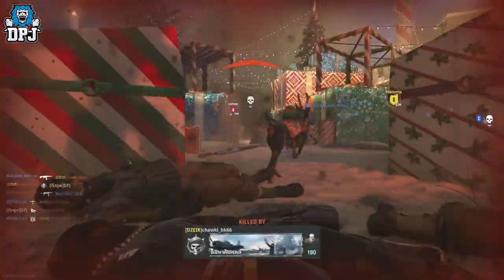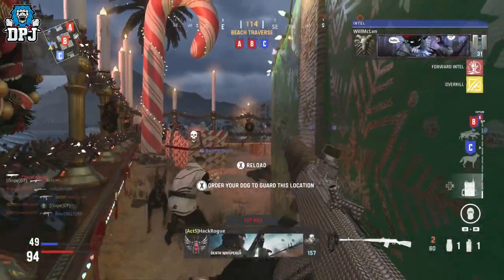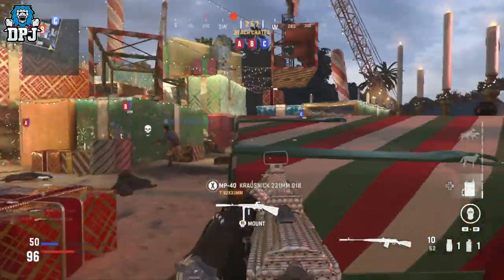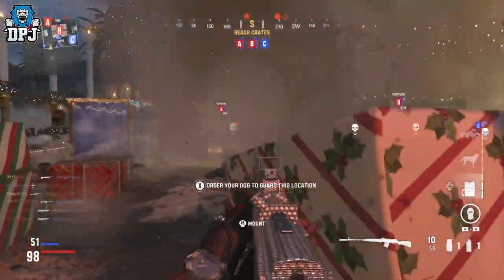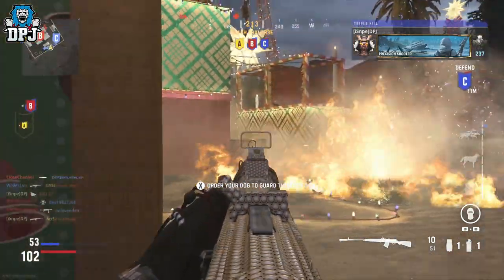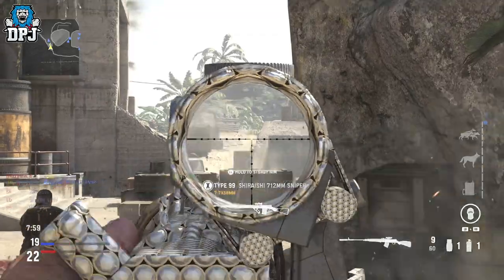I developed this build for this short close quarters map. But when it comes to needing to do those long shots — I think it's like 35 meters plus — put a scope on this thing. I recommend a ZF4 3.5x zoom; this thing absolutely obliterates at long range, no problem at all. You can see a couple of clips on screen of me just demolishing people — it kills them so fast, it's unreal.